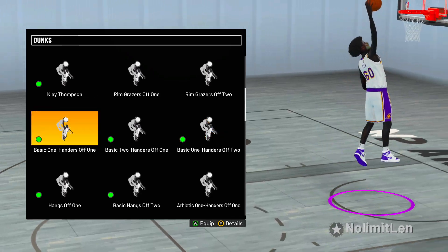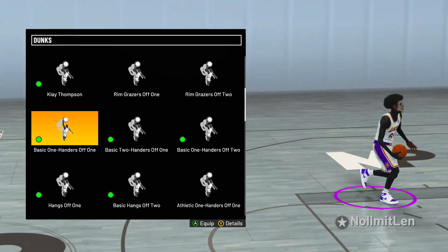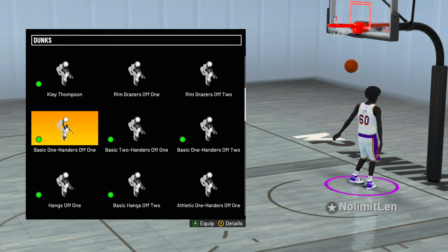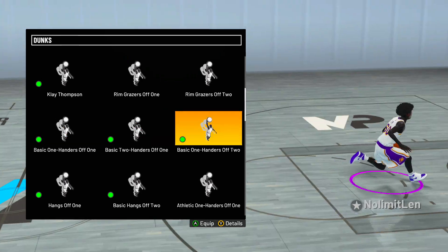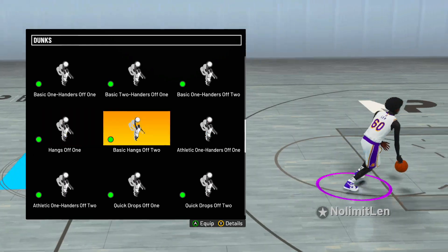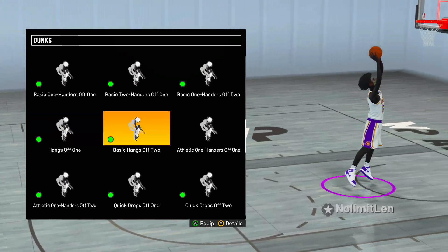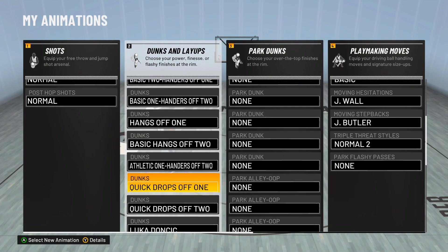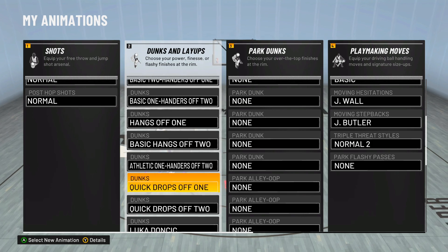Next up, basic one-handers off one. I love the basic dunks — it's so easy to dunk on people with them. I don't think I ever got blocked using basic dunk packages. I also use basic two-handers off one and basic one-handers off two. These are all really good dunk packages. Next dunks I like to use: hangs off ones and basic hangs off twos. These rarely get blocked as well — you see how he keeps the ball in front of his face instead of going behind his back. And now the two unblockable dunks in the game: the quick drop-offs off one and the quick drop-offs off two.